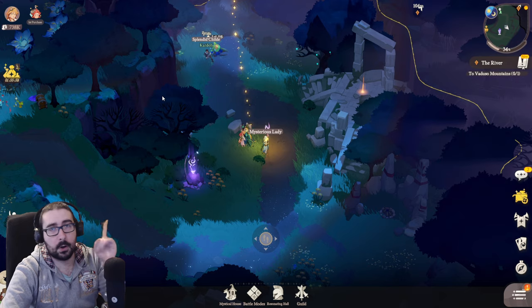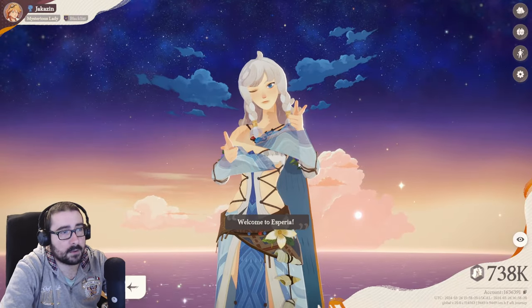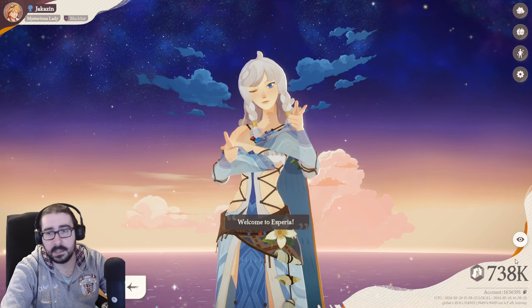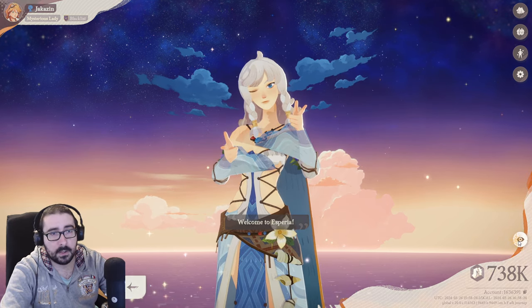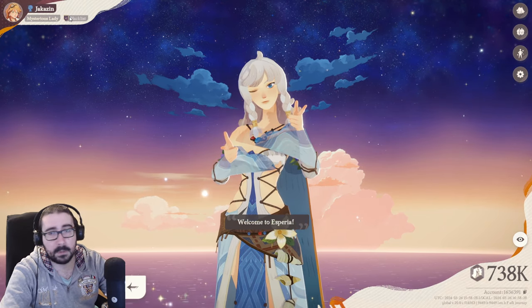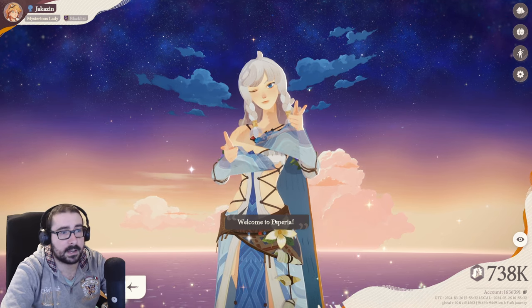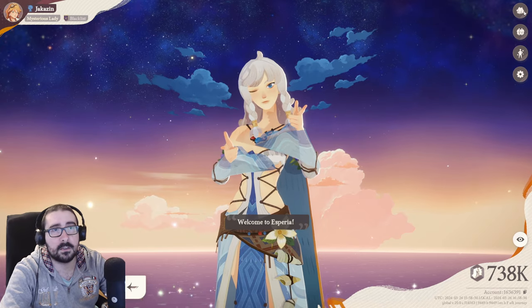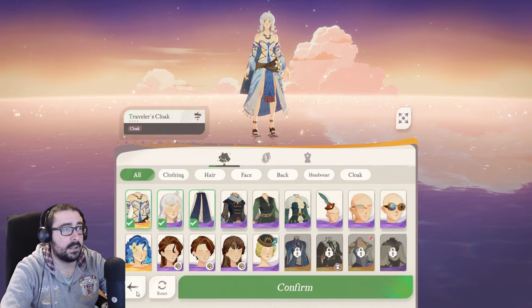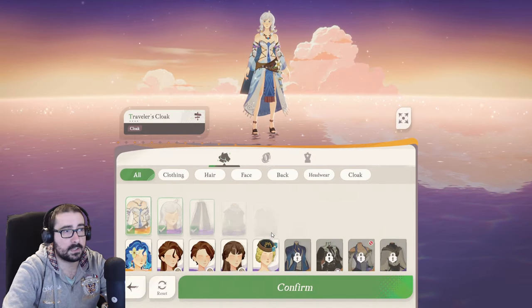On the top left, you have your character with the amount of power that you have. You can also hide it if you want to take a screenshot. Here is your guild, your name, and your title. The titles can be changed at any point, and it also tells you where everything is. If you click on the top right, you can change your costumes and see what you have.